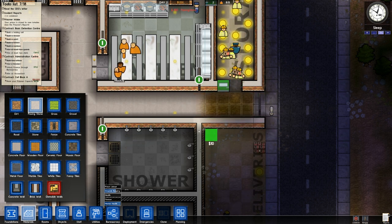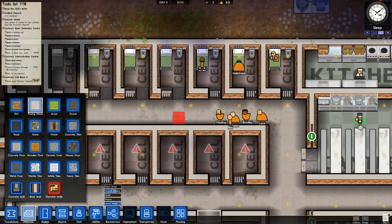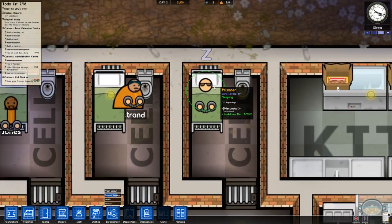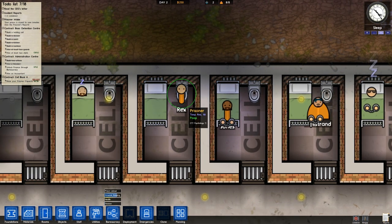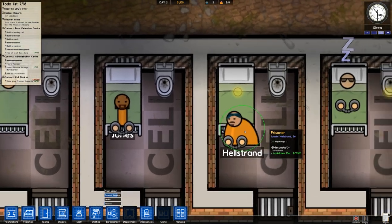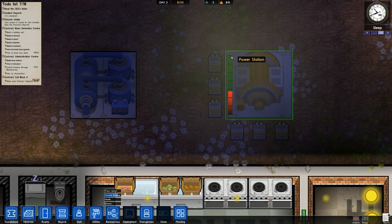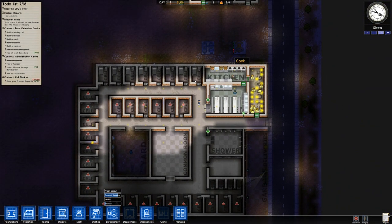Meanwhile our guests are moving out of the canteen — looks like they've all had a nice slap-up meal and they're going back to their cells. Looks like somebody sleeps with their hands above the covers — you'll catch your death of cold like that, Sips. T's having a poop. Rithian is looking really down and out. But our power situation is looking really good — we're hardly using three bars and there are seven bars on the power system, so we're good for future-proofing.